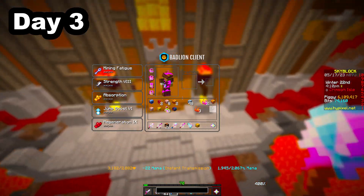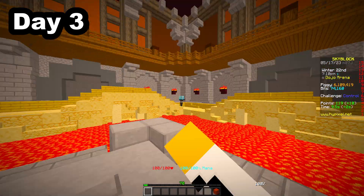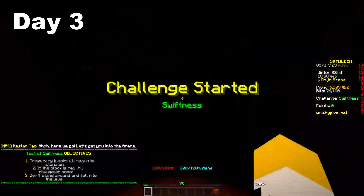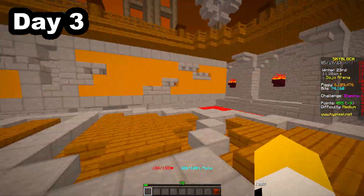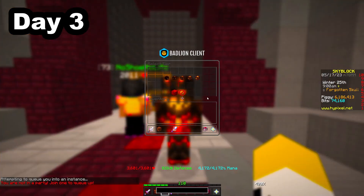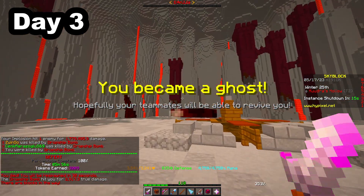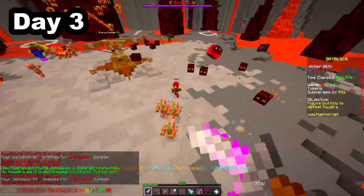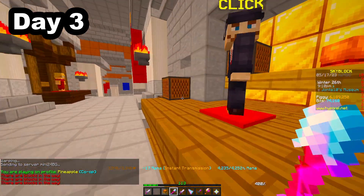Next I wanted to compete in the dojo, because every belt unlocked gave a large amount of XP. I started first with a test of control, but I could not figure out how to do it for some reason — I kept getting F rank. So I moved on to other challenges. I did not get any new records, but I'm going to come back to the dojo later. Then we killed Kuudra in the hot tier, because that would give some Skyblock XP. I found a party and failed, then I found a second party which was better, and we beat it. I also donated a few more items to the museum.